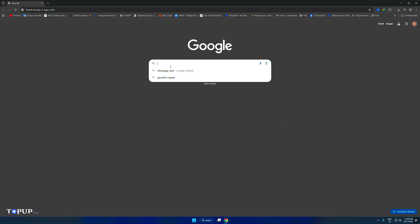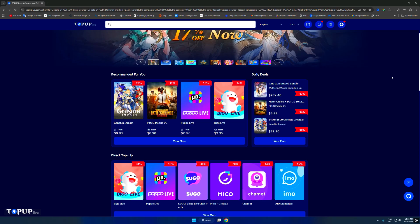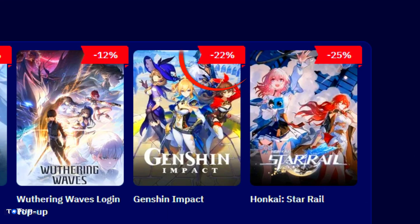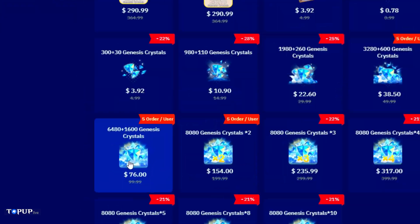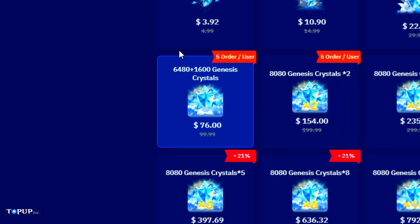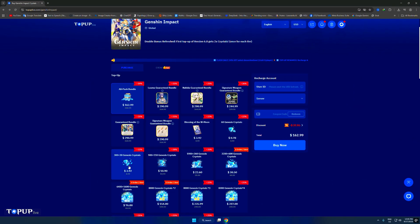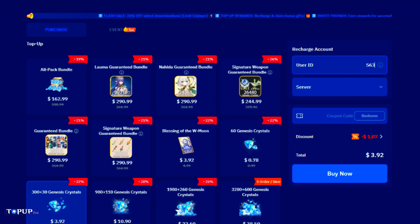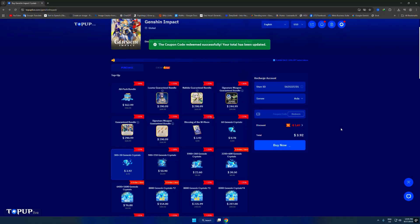What Game Mode does is optimize your PC by stopping unnecessary background tasks, which helps you get smoother performance in games. Before we move on to the next step, here's something that can actually save you money. If you're planning to grab Welkin Moon or Genesis Crystals, you can save up to 27% on current banners at TopUpLive.com. For example, the 6480 Genesis Crystals pack which normally costs $100 in-game is available for just $76. And if it's your first purchase, you'll get extra bonus Genesis Crystals on top of that.